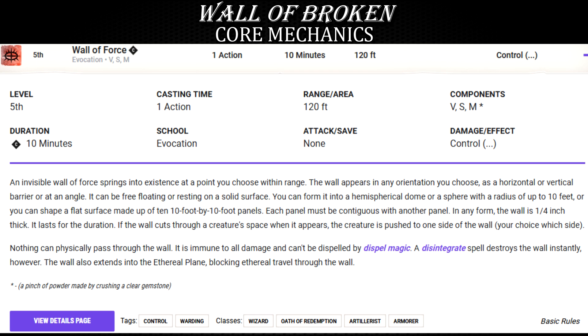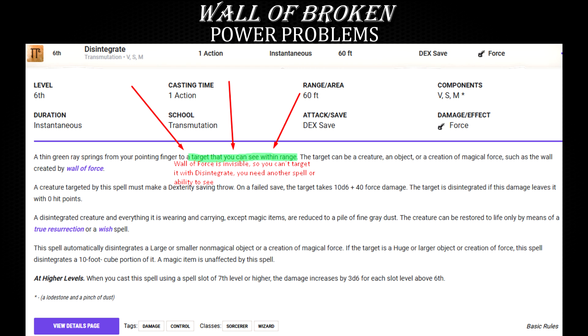Now, it's a level 5 spell, fairly high — so why is all of this a problem? Let's start with disintegrate. It's a level 6 spell that requires you to be able to see the target you're trying to nuke. Since Wall of Force is invisible, you can't see it. You would need another spell, such as see invisibility or true seeing, to be able to target it with disintegrate.